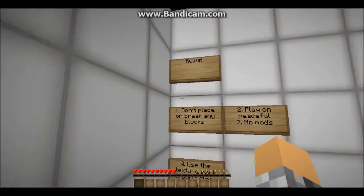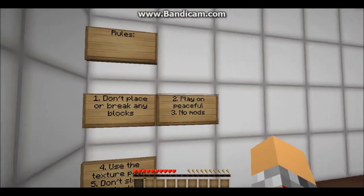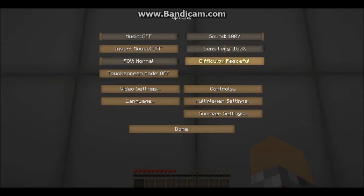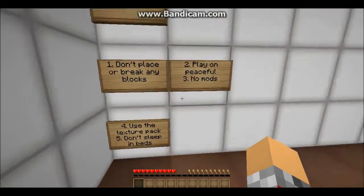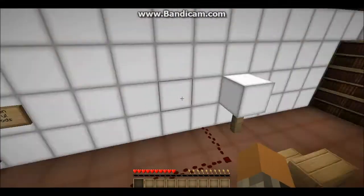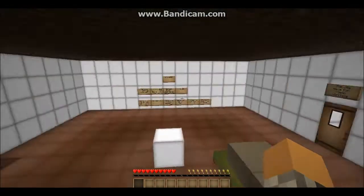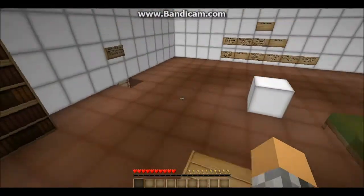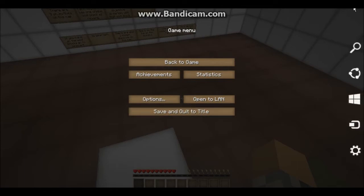Alright, let's read the rules. Number one: don't place or break any blocks. Two: play on peaceful — I think I already am, let me check. Options... peaceful, okay. No mods, not using. Use the texture pack — aww crap, I hate this. I'm gonna pause it and I'll be back when I get the texture pack.